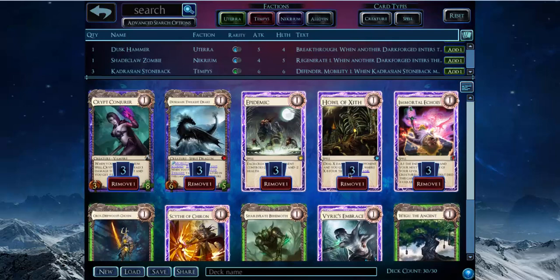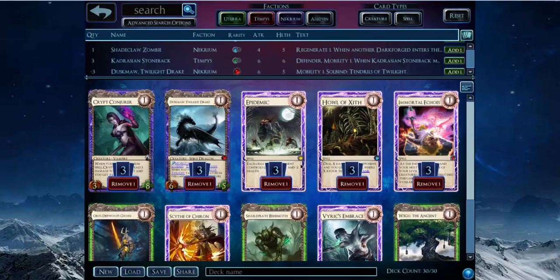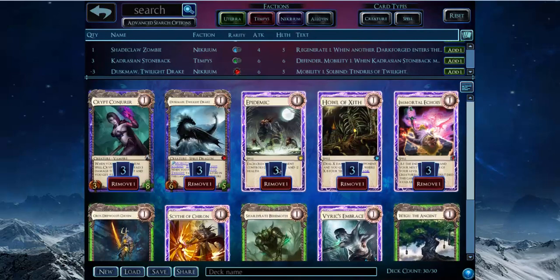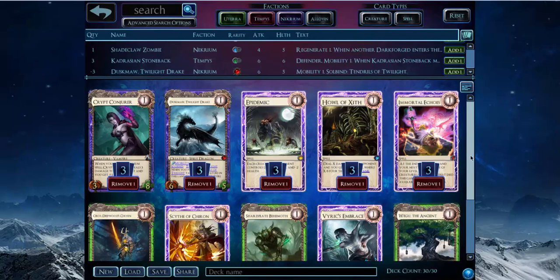The only card I haven't talked about is Dusk Maw — it's just a really good general threat. It puts Tendrils of Twilight in your deck, which help kill creatures. Pretty simple card, just a dragon with good mobility. And Howl of Zith is a large source of finishing power in this deck. If Weegoo doesn't get the job done and you don't draw it, you can always just Howl of Zith them for 12 with Crypt Conjurer out — the damage racks up pretty quickly.